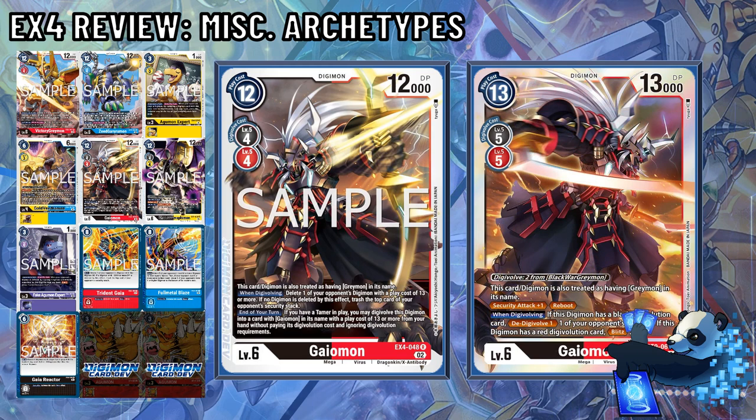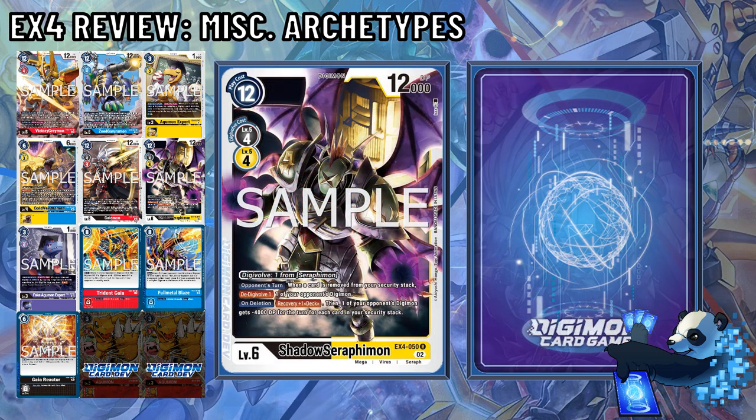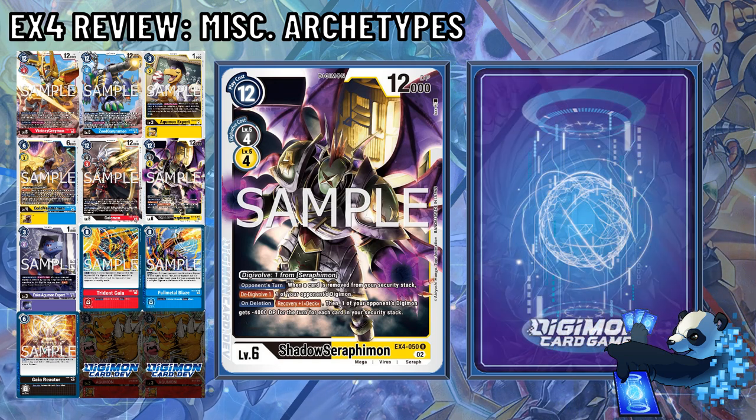One unfortunate thing is this Digimon cannot Digivolve from Black War Greymon, but it's a small price to pay for potentially forcing your opponent off all their Tamers, then deleting a big Digimon with 13,000 DP, before going into the other Gaomon to de-Digivolve and Blitz. This is a weird ruling. Shadow Serafimon is a new Digimon that is black and yellow and Digivolves off of Serafimon for 1. Opponent's turn, when a card is removed from your security stack, de-Digivolve 1 on one of your opponent's Digimon — note, this isn't once per turn. On deletion, Recovery 1, and then one of your opponent's Digimon gets minus 4,000 DP for the turn for each card in your security stack. Meaning at 3 security, you could delete almost any level 6 Digimon.